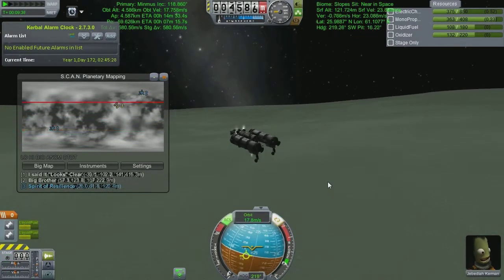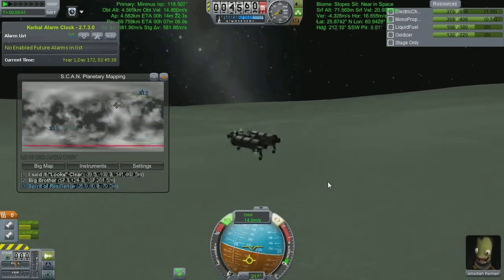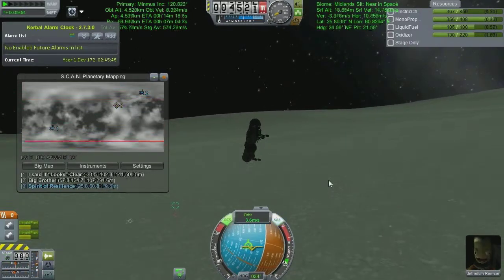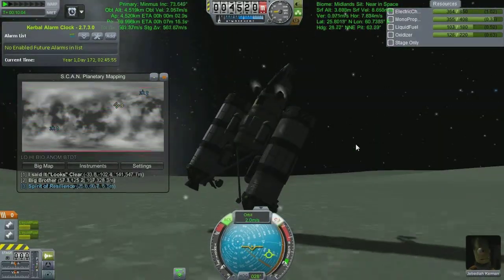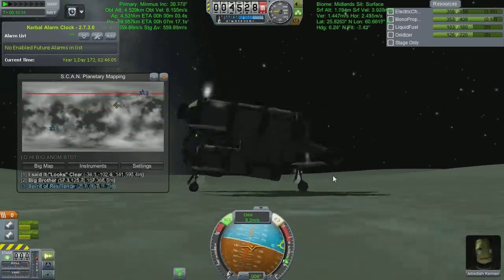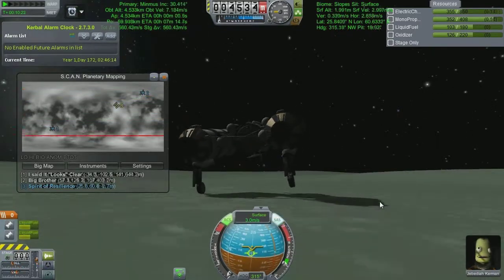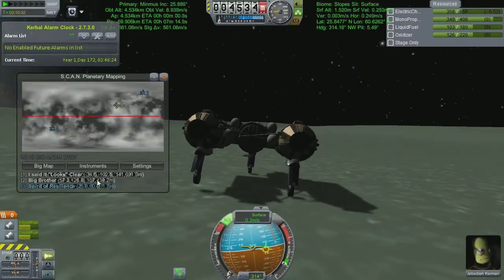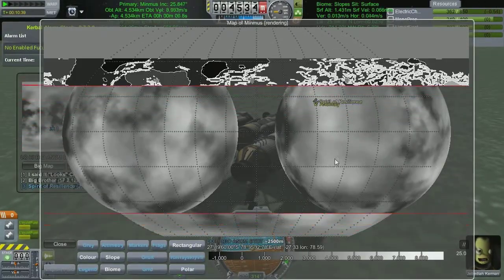I've seen the plateau I'm headed for now - time to think about slowing myself down. For some reason I decided the best way to do this is RCS fuel, but it took rocket fuel to get up to these velocities so it's going to take rocket fuel to get back down again. There's an absolute moment of panic where I keep hitting the wrong button. But Jeb knows what he's doing - he slams the ship sideways into the floor to brake, and unorthodox as always, gets the job done.